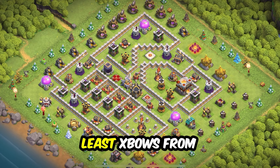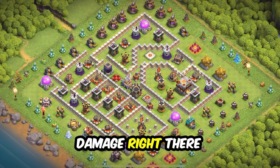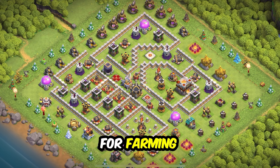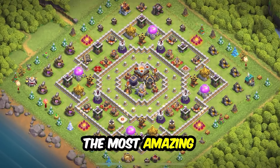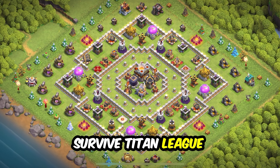Base 5: this gem base is perfect for wars and clan war league. The layout is designed so the attacker will go towards the middle and lose at least one star. X-Bows from the left and infernos from the right deal heavy damage right in the middle. This base will not serve you well for farming.